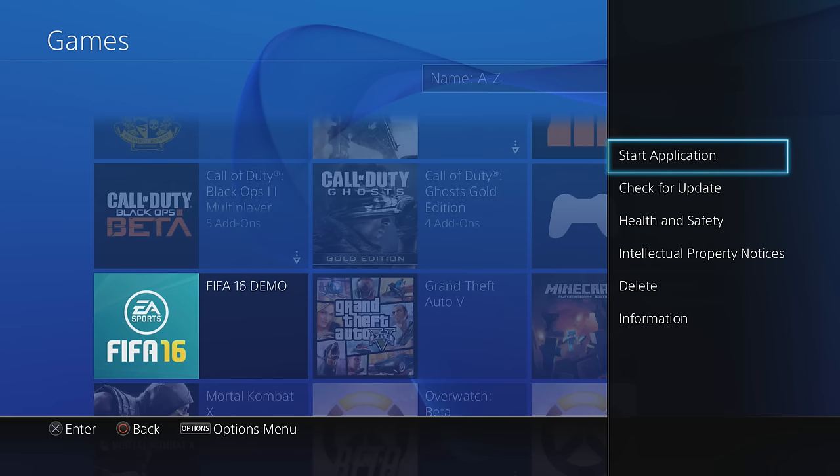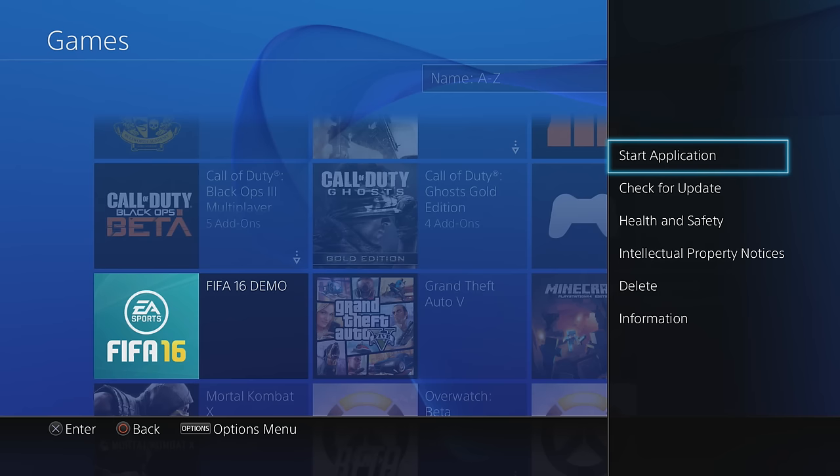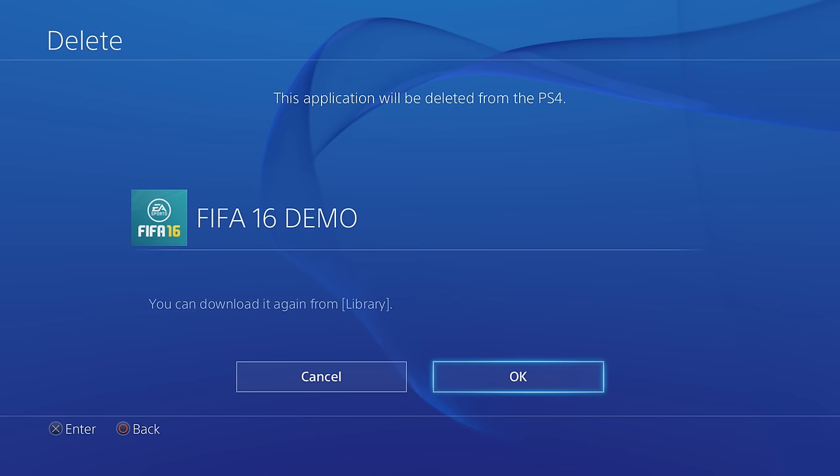Just hover over it, press Options, and you will see the Delete option. It also says you can re-download it, so if you accidentally deleted something, you can get it back.